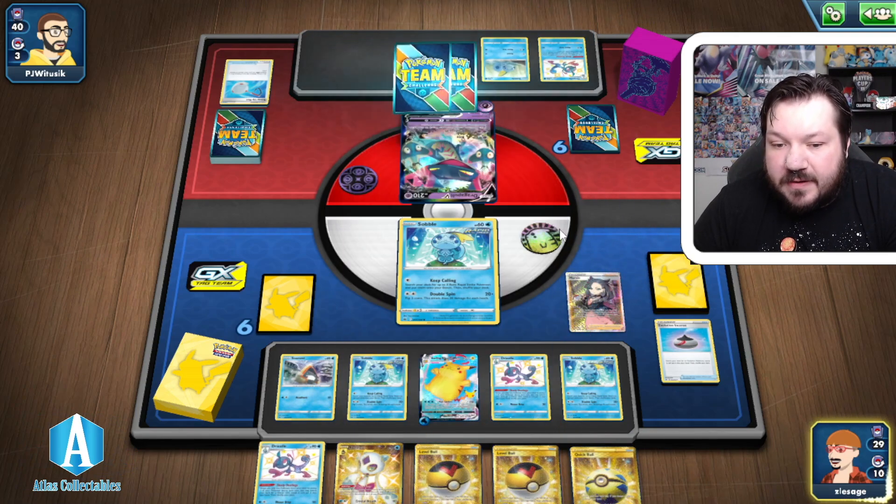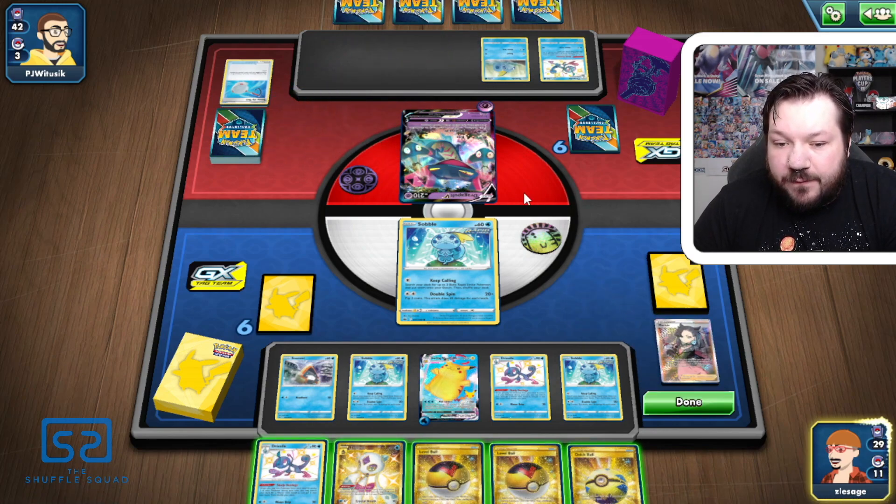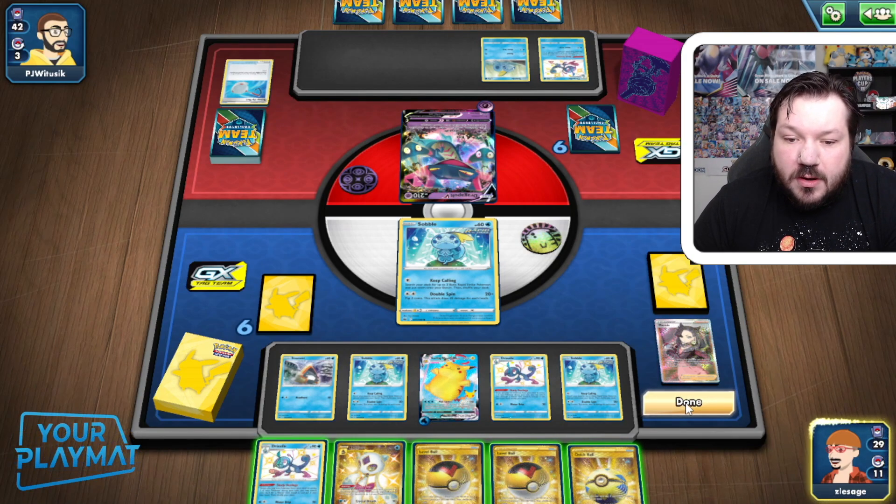Our hand here is quite good to make things happen. I think we should be able to get fully set up and attacking with the Surfing Pikachu VMAX next turn, because we have all the Level Balls to evolve into Drizziles. So we're going to go ahead here and pass.